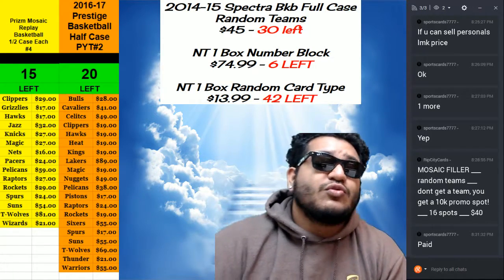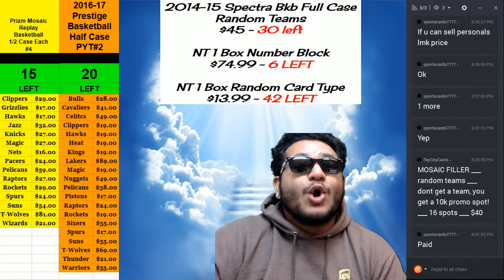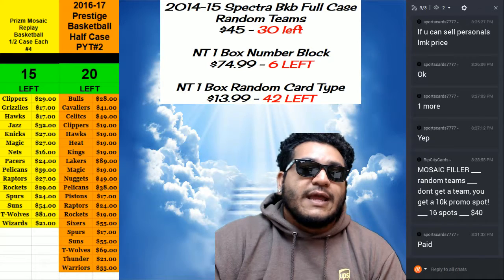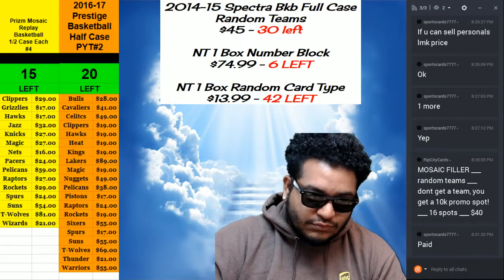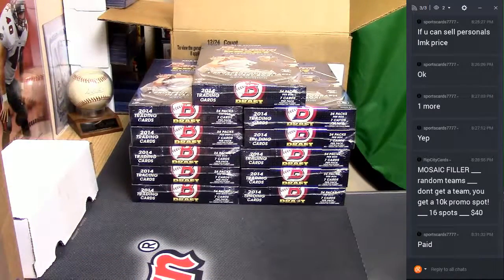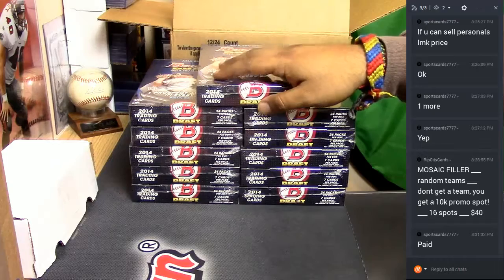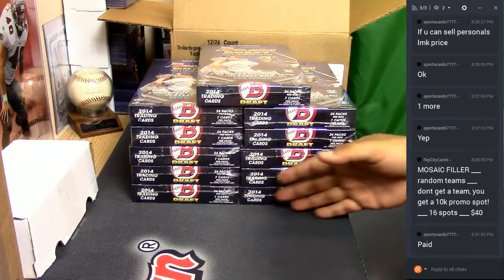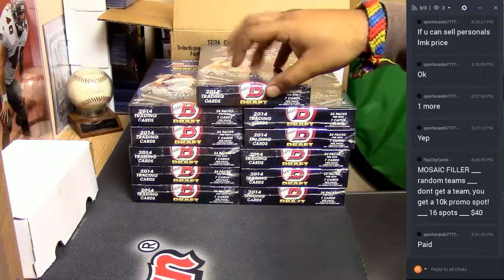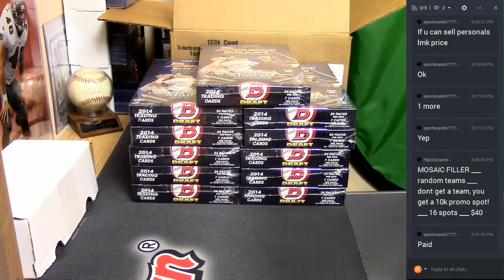We're about to get personal. We're going to do another box of 2014 Bowman Draft Asia Edition. As you can see, I got a left side, I got a right side, and I even got this one loose box up top. Let me know — do you want a left side or right side? Or maybe you want the lone box at the top? Let me know which one you want and I got your sports cards.